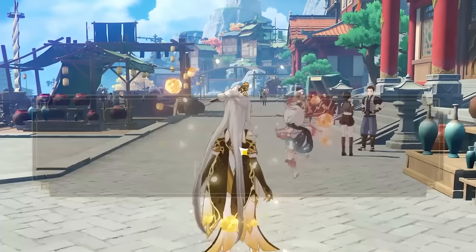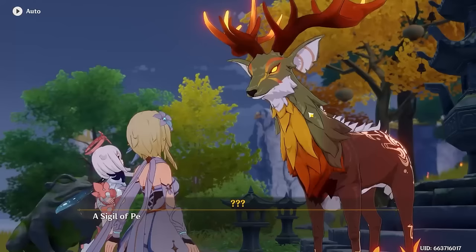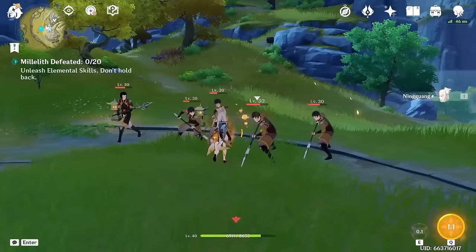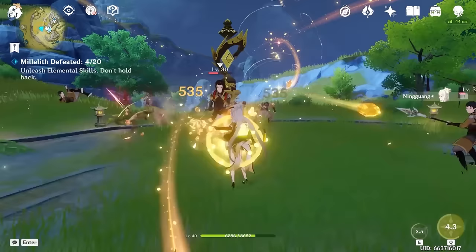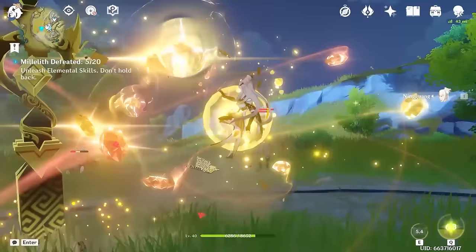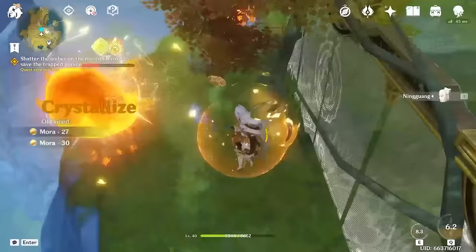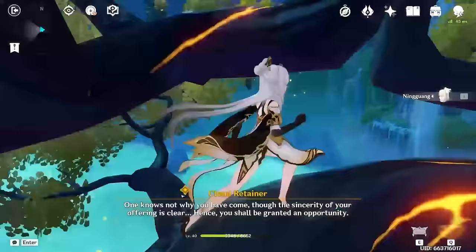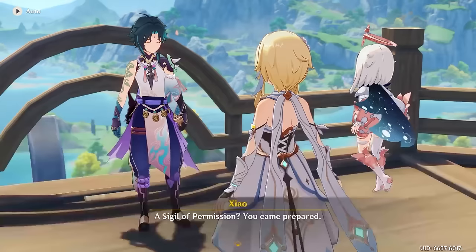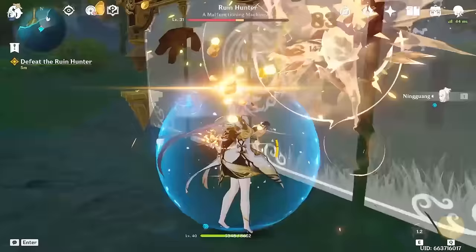We finally meet our main character and then Geo-daddy dies, and we have to go around and tell the Adepti about his death. First was Mooncarver, and it's fights like these where I think — would this be a lot more difficult if I didn't get C1? Well, I did, which makes this fight really easy. If I didn't have that AoE constellation, that would make this and other fights without a doubt a lot slower. Next was Mountain Shaper. I had to destroy over half of the amber on the mountain to find his brother. Next was Cloud Retainer, and we were able to skip her domain by climbing a tree and gliding across the gap. The only combat part of Zhongli's quest is against a Ruin Hunter, and it wasn't hard at all.